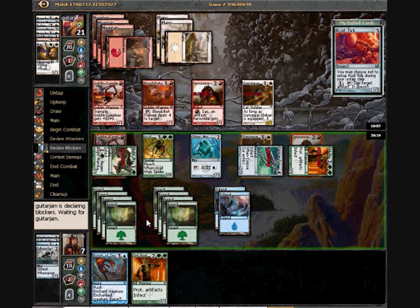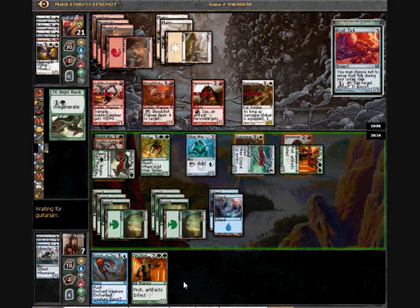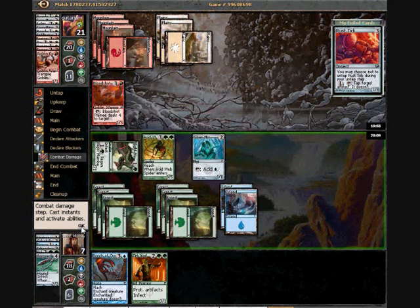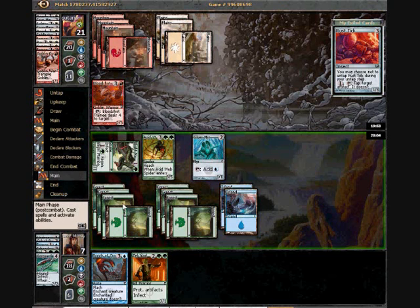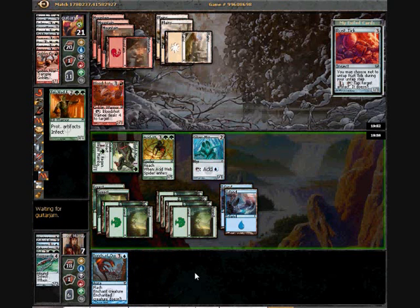That works out pretty well for me. The Ferevor blocked the Fallen as expected, and Corpse Cur got to trade off with his Sunspear. So he's all out of potentially First Striking equipment guys now, and he's basically just hoping to draw a plus-two power equipment for his Bloodshot Trainee. But I've got the answer for that in Bonds of Quicksilver, so I'm not really too alarmed.